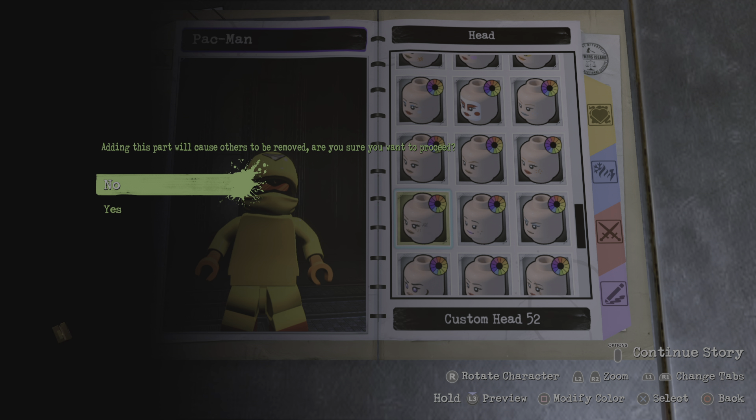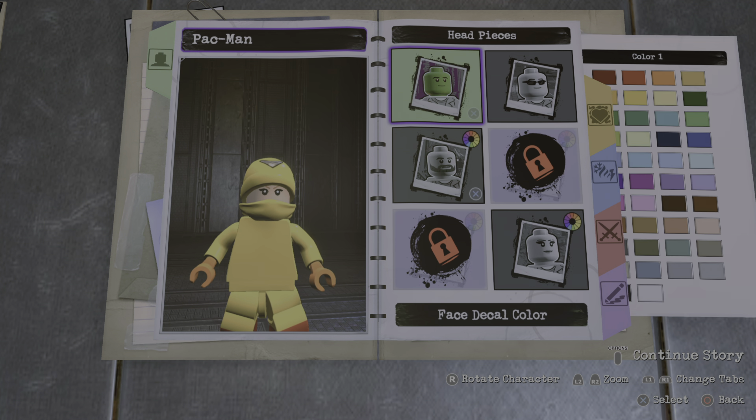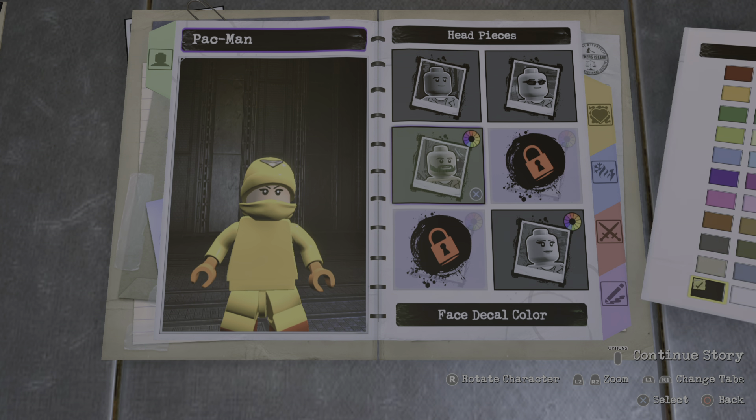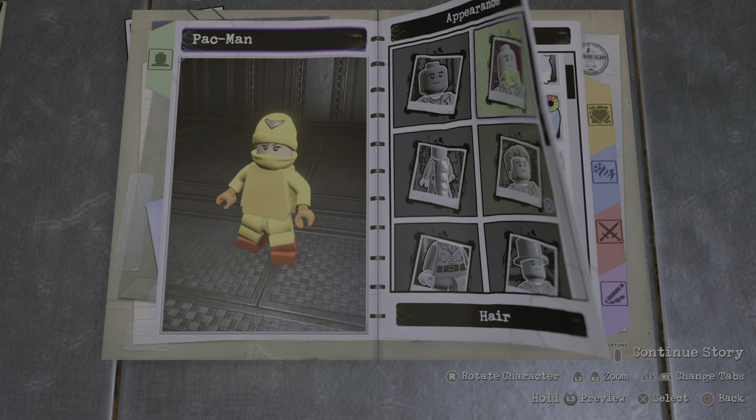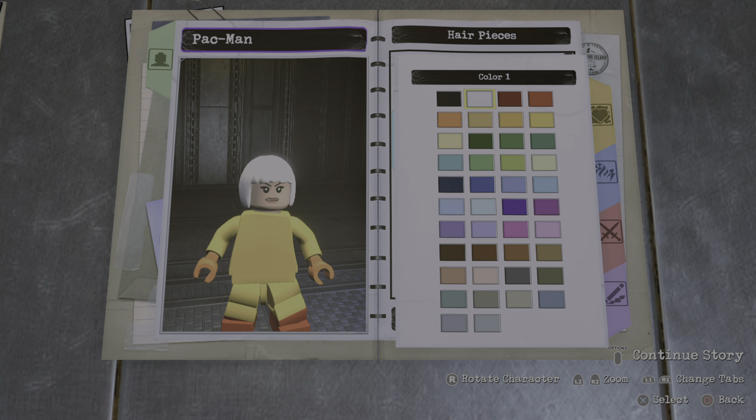Alright, let's get down to the design. For the head, I'm gonna go with custom head number 49, make it the color black, and then for the hair piece, I'm gonna go with this hair piece right here — you're gonna make that black, just like this.